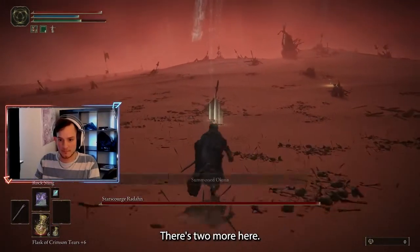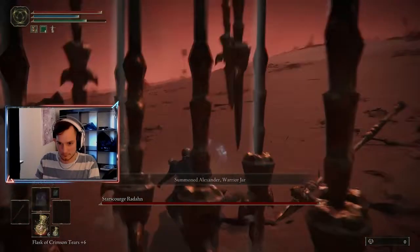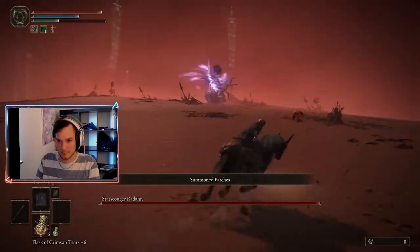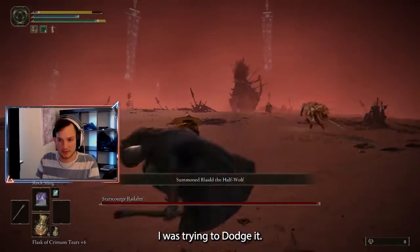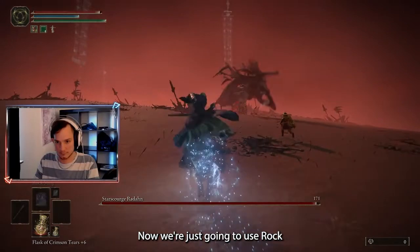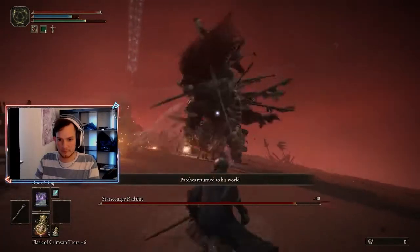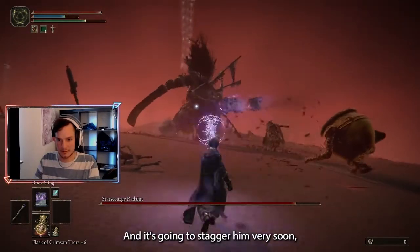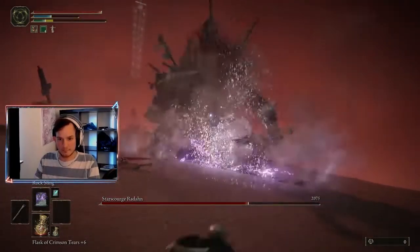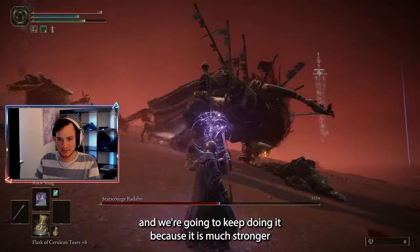There's two more here. Now we are just gonna use Rocksling here, and it's gonna stagger him very soon. We are not gonna go in — we are just gonna keep using Rocksling on him. We are just gonna keep doing it, because it's much stronger.